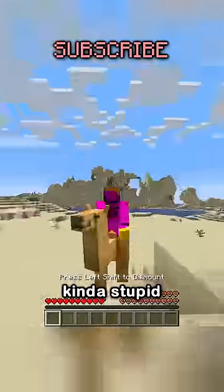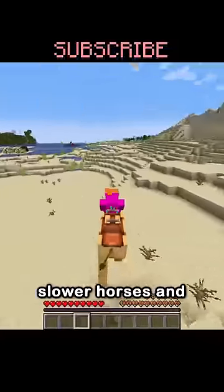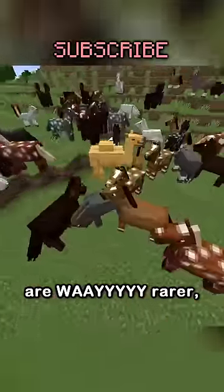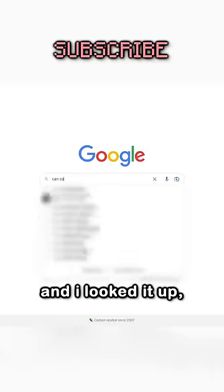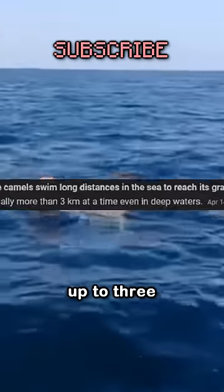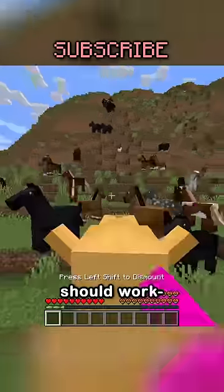Okay, so there's camels, but they're kind of stupid because they're just slower horses and are way rarer. So my idea is, unlike horses, make them be able to swim. I looked it up and they can swim up to three KMs. I don't know what that is, but it should work.